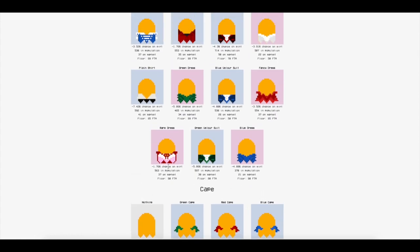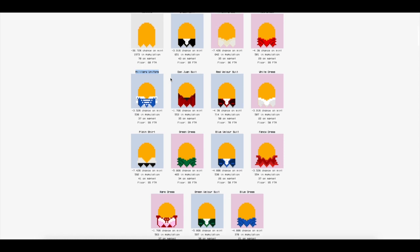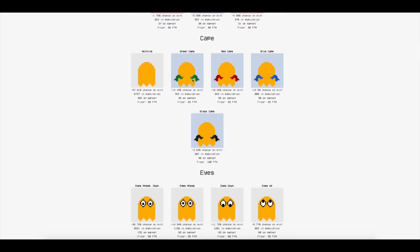So obviously it's pretty rare to get something like a 1.76% chance item. Same thing with a Don Juan suit — you've got a 1.76% chance to get Don Juan. Then you've got military uniforms. Just maybe these might make you stronger in battle. And then you've got capes — I really don't know what they do except for rarity. So get that black cape because that makes you more rare.